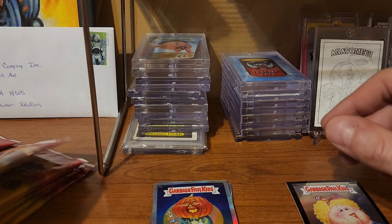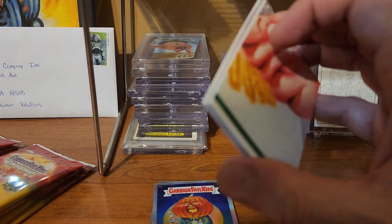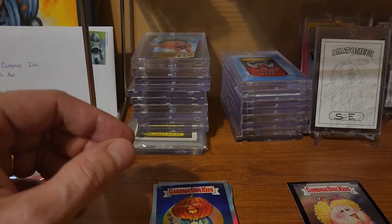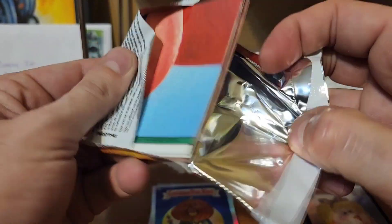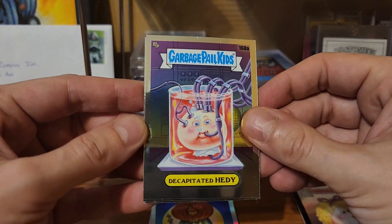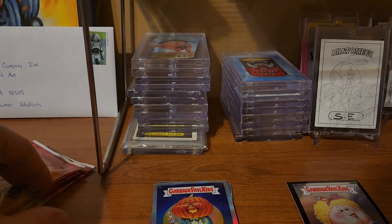Alright, this is a different box. We got our atomic of Spiky Mikey, and I'm going to assume the rest are base — if not I'll let you know. Don't forget, keep your eye out for that hashtag coming up! We got Decapitated Heady — just a base pack.